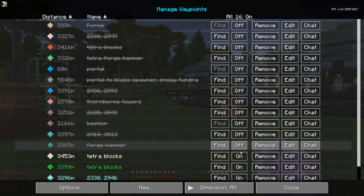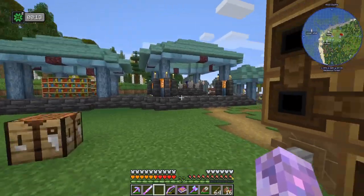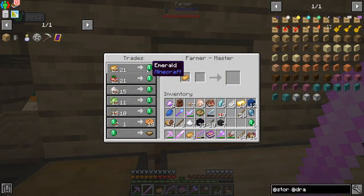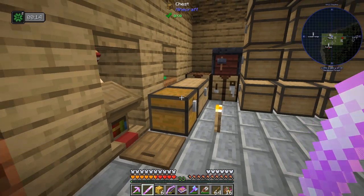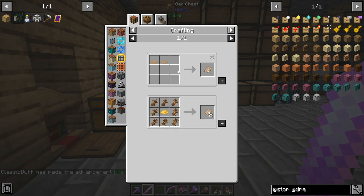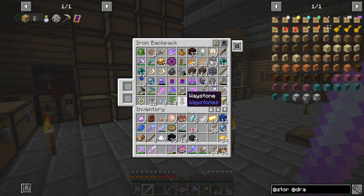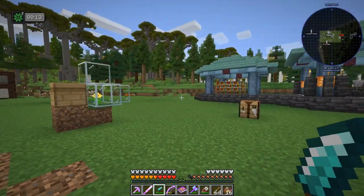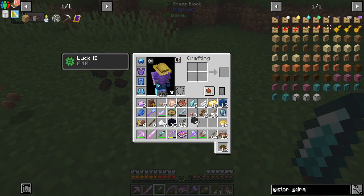Somebody was saying that I should clear all my death markers - these actually aren't death markers, those are all areas where there was Tetra stuff in case I want to go back and get them. It looks like our sauce is full - potatoes become emeralds, emeralds become beeswax - there we go, 54 beeswax. And then we just need a bunch of straw which we get with a little knife thing - cutting grassy crops and plants with a knife. So not this knife but I do have a knife. I guess I have to go find just a bunch of grass for straw.